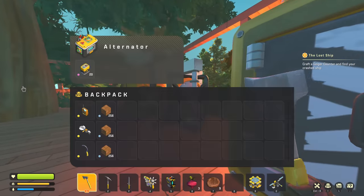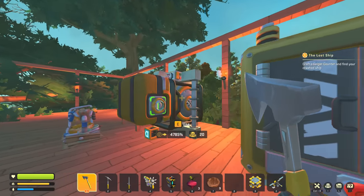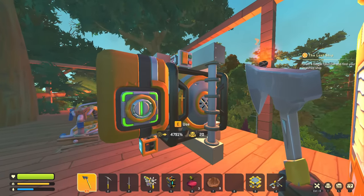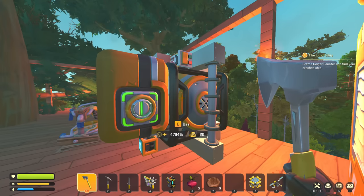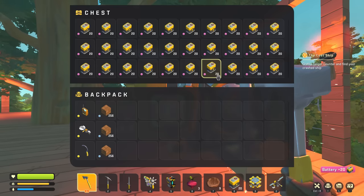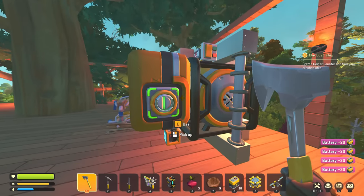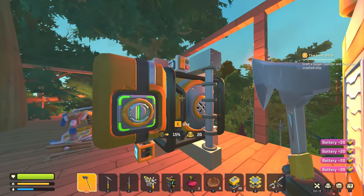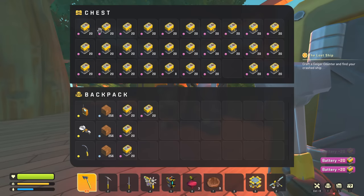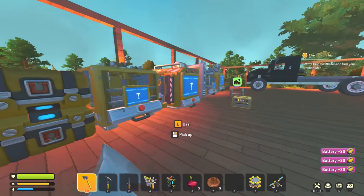I had someone explain this to me — why it goes up in percent. Basically means as soon as we pull batteries out, it just instantly replenishes. That was all the batteries it had, and now it's back to zero percent. That's ridiculous — that's so good. Anyway, we have lots of batteries, I'm not really worried about having batteries. But we need electrical storage. So how do we build an electrical storage?